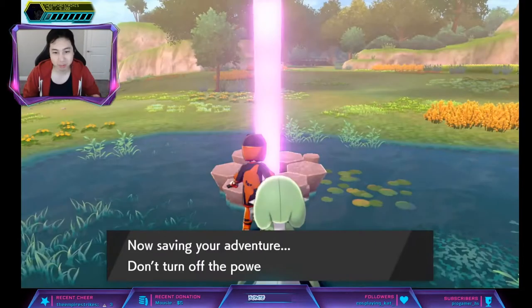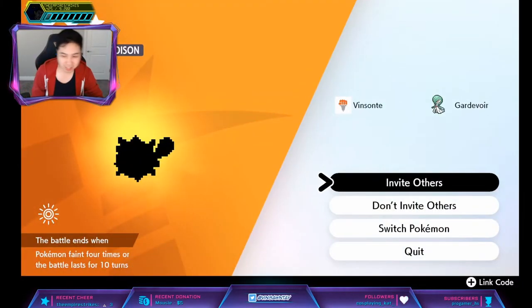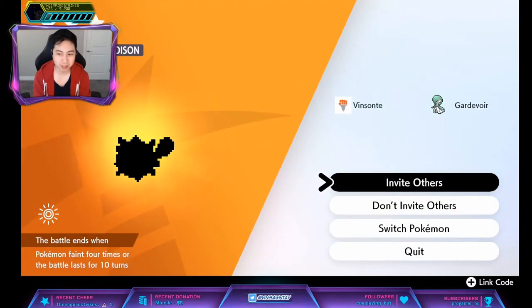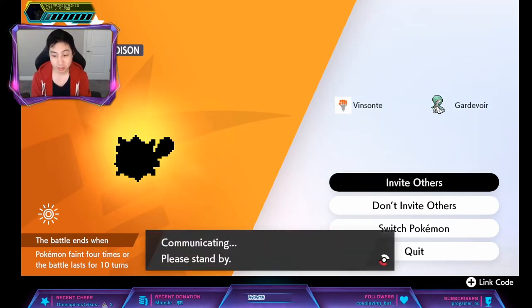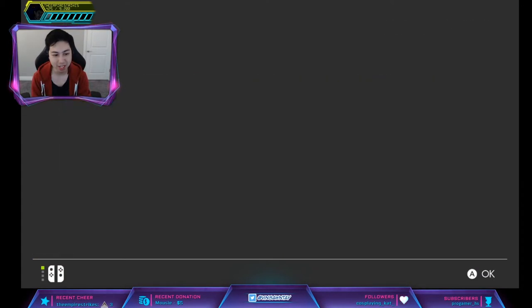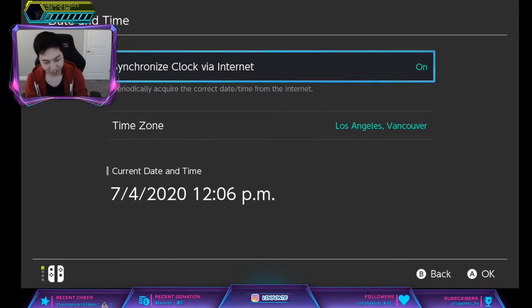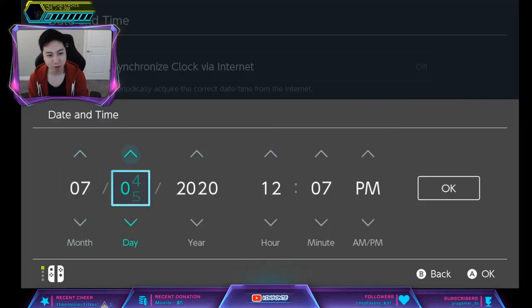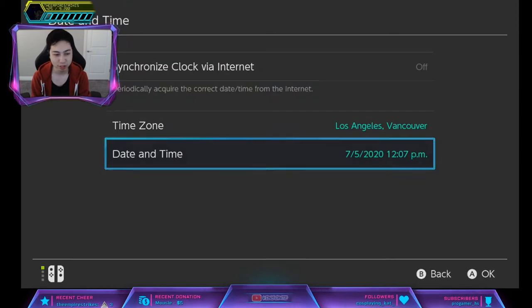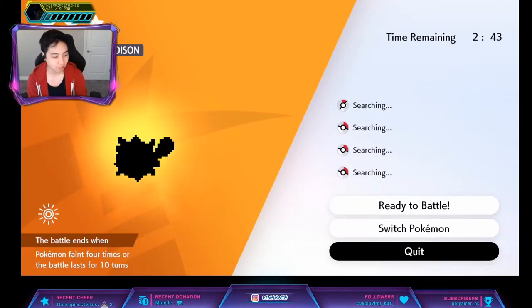I did get a purple beam — it lagged a little bit. Now we want to check if it's Toxapex. I'm going to do the time skip trick. Make sure you're offline, click Invite Others, press Home, go to System Settings, go to System Date/Time. If the synchronized clock is on, turn it off, increase your date by one day. Press Home to go back, go back in the game, quit the room. Now you can farm raids like this.